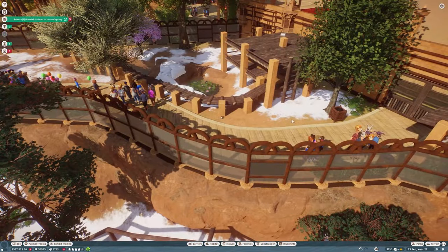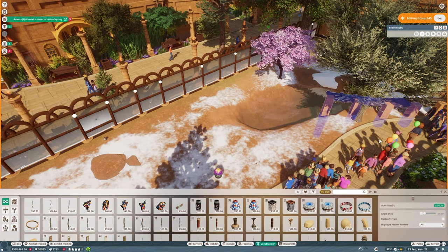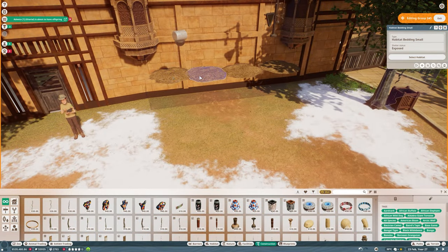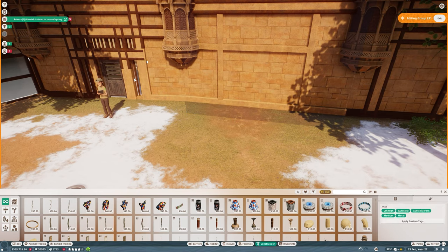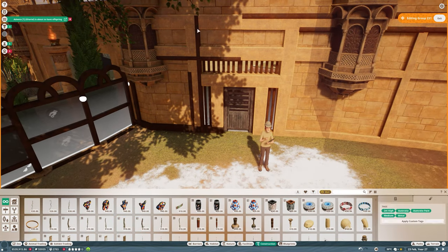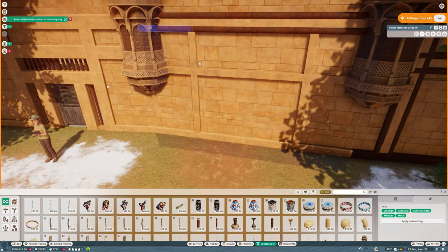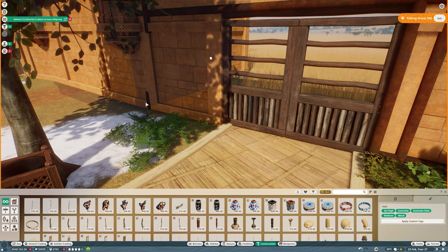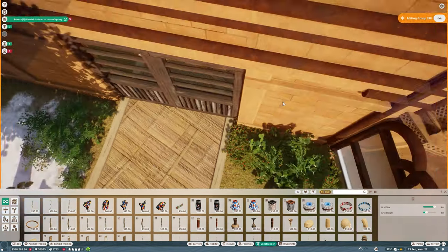Now we're going to go ahead and get to clearing out the habitat of all the different things. Most of that building there is associated with the castle wall and the keeper hut on the opposite sides, so we need to make sure that we don't just hit the building and hit delete — we want to actually delete all of the individual objects. We're also taking away all of our anti-climbing devices, because there were so many things we had to put up that were changing the overall design. This is probably one of the first times I've ever moved on from an animal in a zoo just because it wasn't working quite the way I wanted.